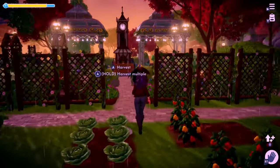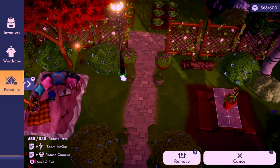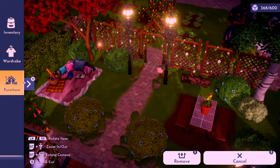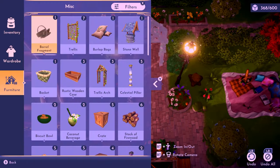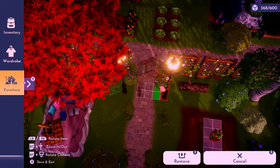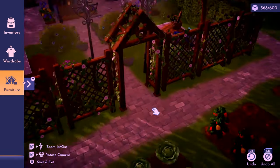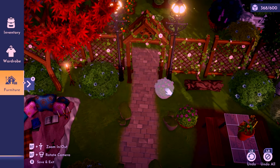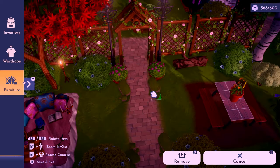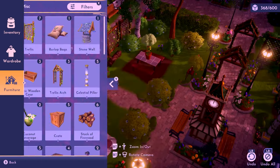I realized the separation between my farm and the park needed a bit more, so I put in a couple of extra lights. I had to exit build mode briefly to go into crafting mode to make a couple more lights and a couple more trellis arches. But yeah, I think that's pretty much it — let's have a look at the final result!